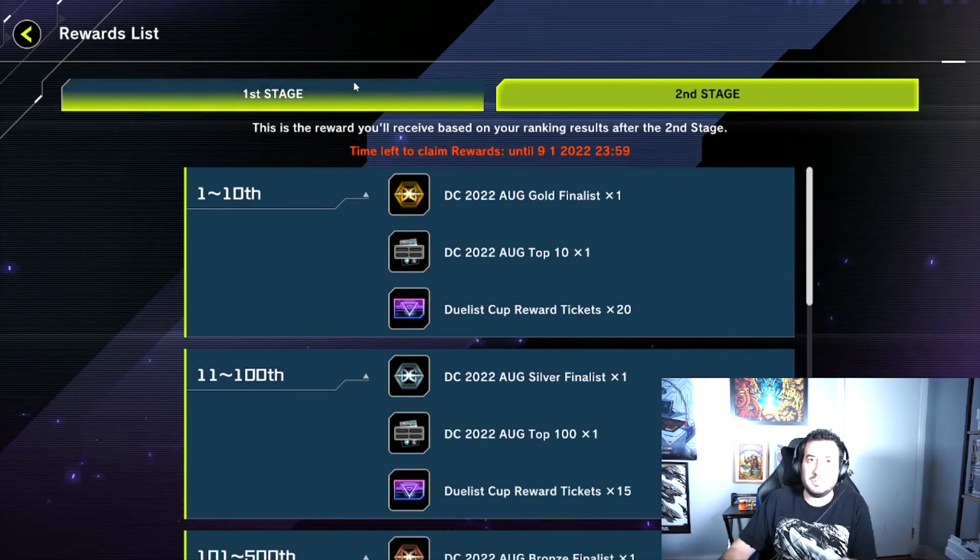So if you just want to grind for gems, take advantage. I recommend taking advantage of the first stage of the Duelist Cup and using a deck you're comfortable with to complete the missions and reach Duelist level max. Most in-game Master Duel events do award a considerable amount of gems. This one really struck me because of how quickly I was able to accumulate those nearly 2,900 gems with fairly minimal amounts of playing. I would encourage anyone to play in the Duelist Cup to help build their collection, regardless of skill level, before the Duelist Cup ends in approximately another week.